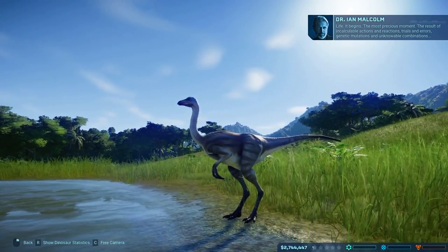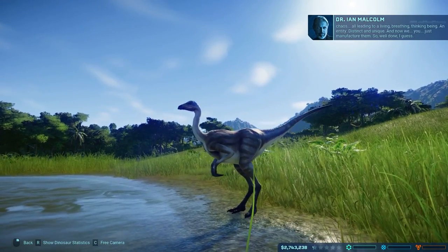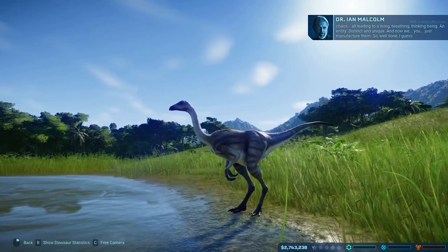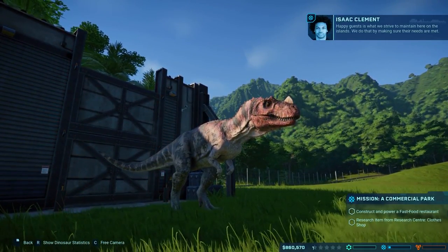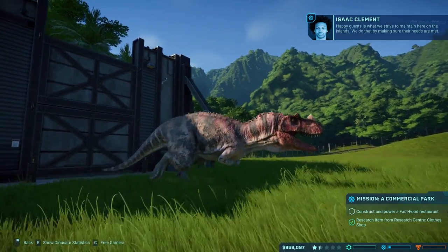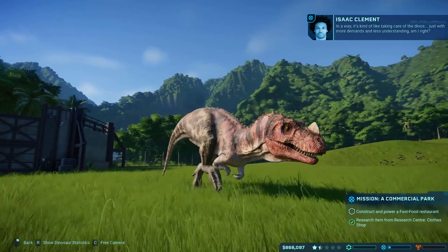Basics first — what is Jurassic World Evolution all about? Dinosaurs! Big dinosaurs, little dinosaurs, all sorts of dinosaurs. That is the big draw to this game. The chance to create dinosaurs, play with their genetics, tinker a little bit here and there, and design your own dinosaurs is certainly the main focus.